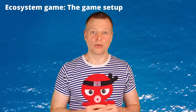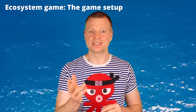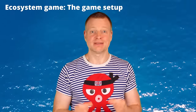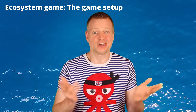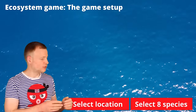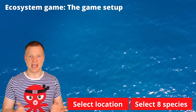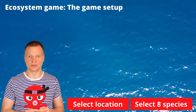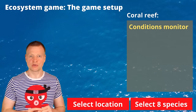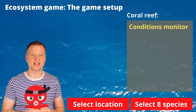Once you start the game in the coral reef edition, you will see a screen with seawater beneath which you need to imagine there is a beautiful coral reef. At the bottom of your screen you will see buttons that allow you to lock in your selected 8 species and chosen location and to submit your solution. At the top right you will find the so-called monitor, which reports the ecological conditions of the different locations available in the coral reef or anywhere on the screen.